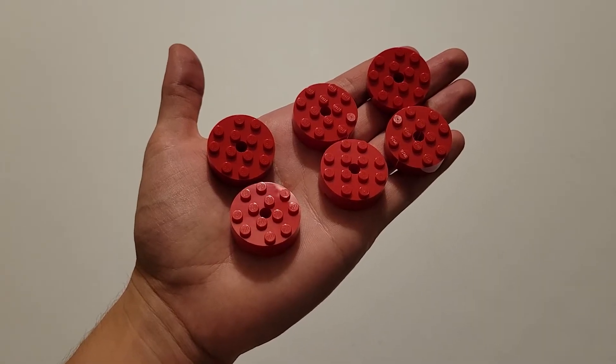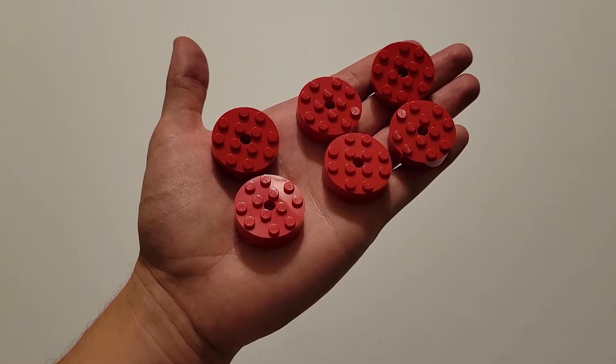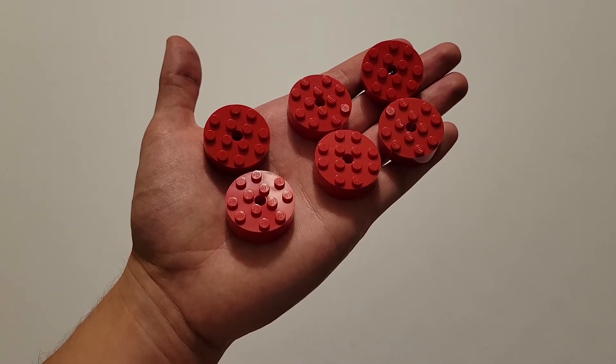We'll get started with these red circular pieces. You should have six of these, and they are your precision tokens. When you are competing, you start with all six, and it is a free 50 points as long as you do not interrupt the robot outside of home more than once.